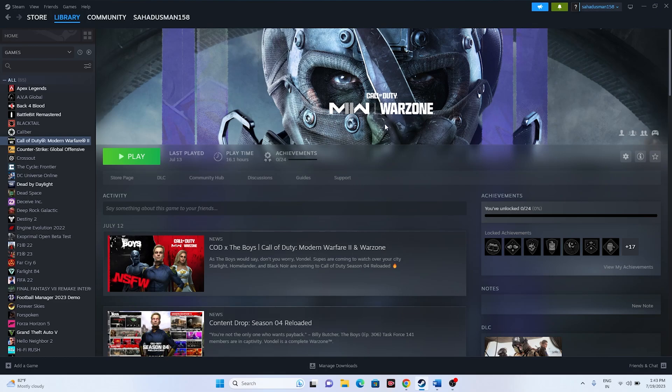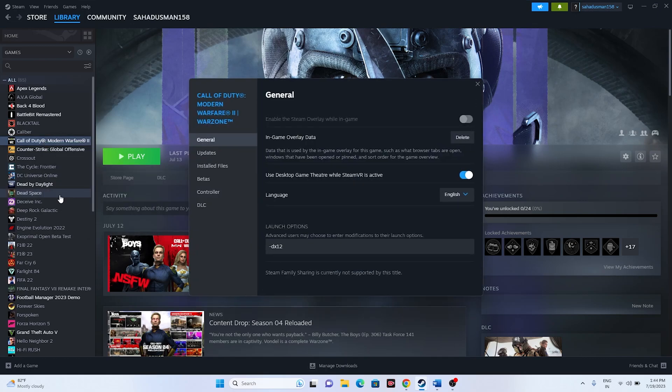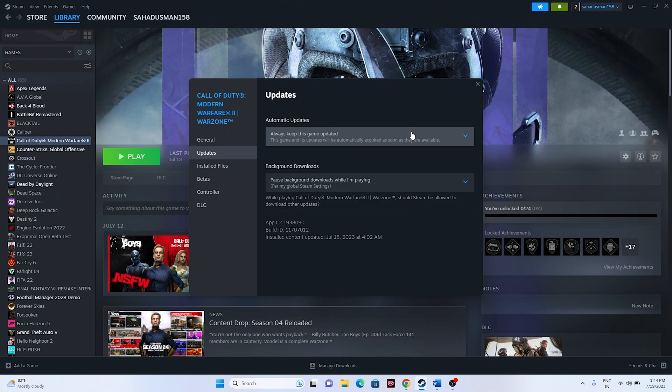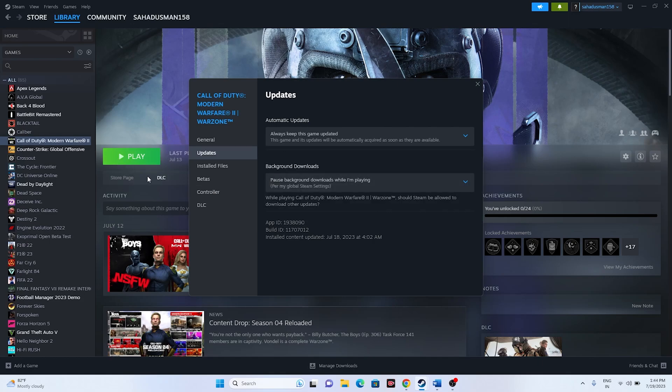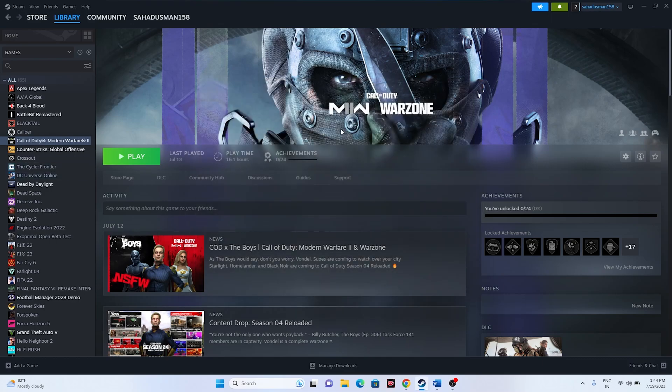Next, try updating Warzone 2. You'll likely see an update option directly on Steam, or you can right-click the game, go to Properties, then Updates. Set the update option to 'Always keep this game updated' so you always receive the latest patches. If an update is available, let it download in the background, then launch the game once it's up to date.